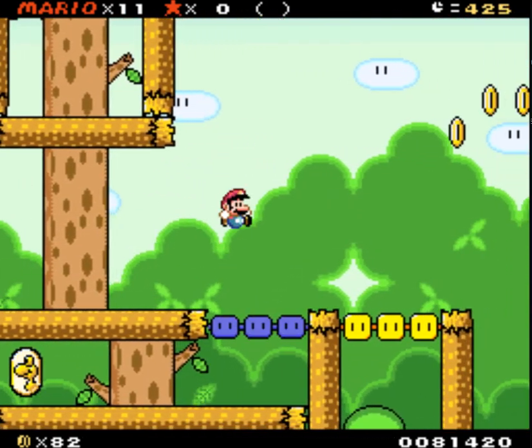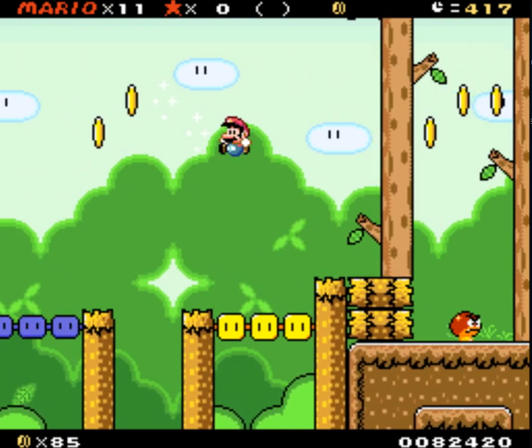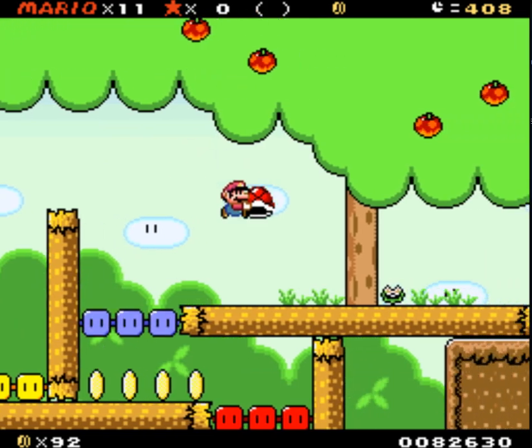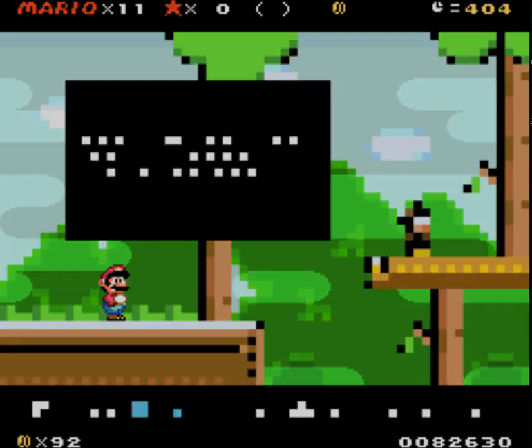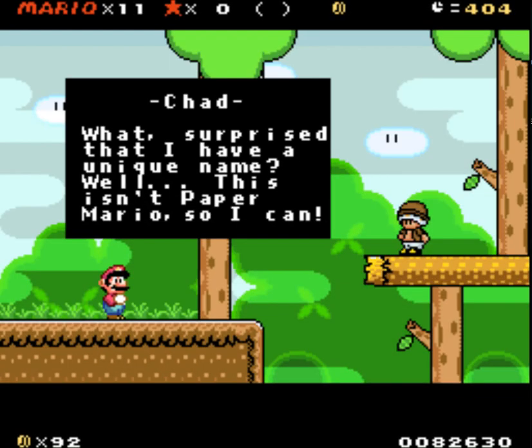There's a lot of Mario Odyssey-esque things — the Goomba stack, literally the Mario Odyssey music from the last level. Quite enjoying that. Let's go in here. I'm not sure about... is that Captain Toad? Please tell me that's Captain Toad. Oh, Mario! Nice to meet you. The name's Chad. Chad? Hello, Chad. Why Chad? What a surprise that I have a unique name. Well, this is in Paper Mario, so I can. That's funny.